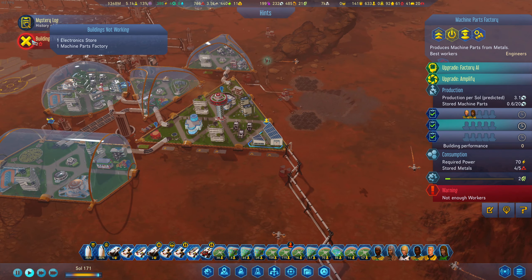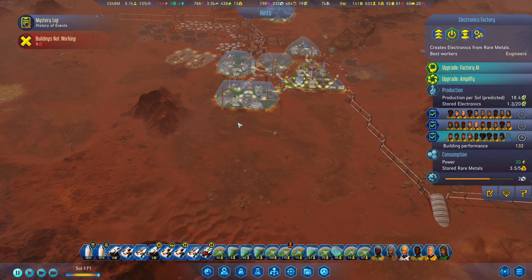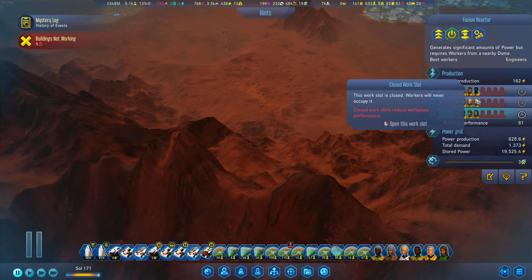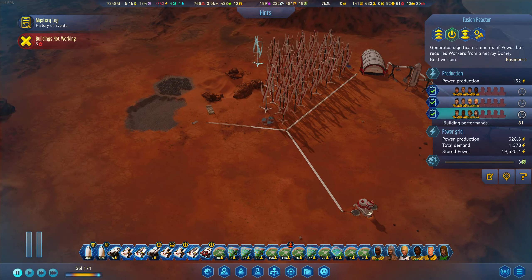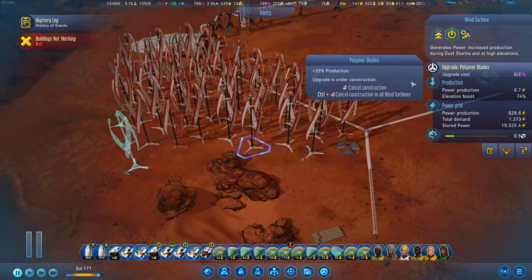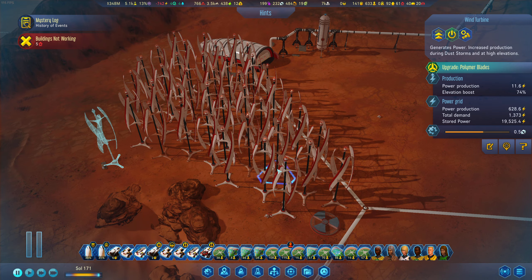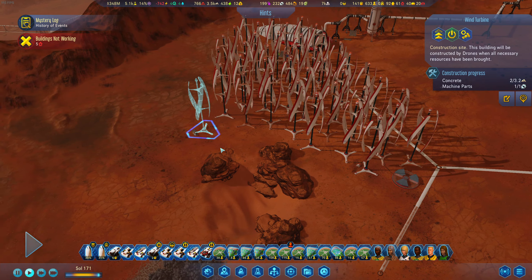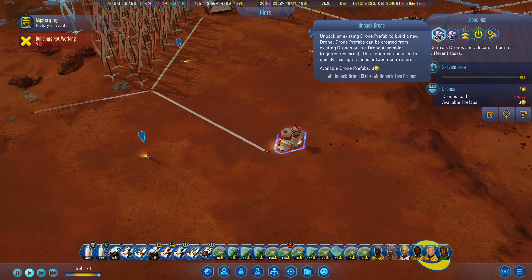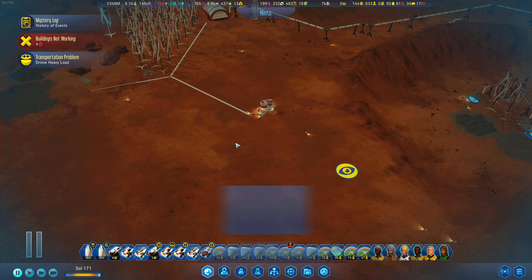Two buildings not working — not enough workers. And now the electricity problem is there again. We even have one more worker per shift now — what's going on with our wind farm? Let's upgrade to polymer blades. Everything's upgraded, good. I think we need some more drones available with prefabs — let's put this one to 10 drones around.